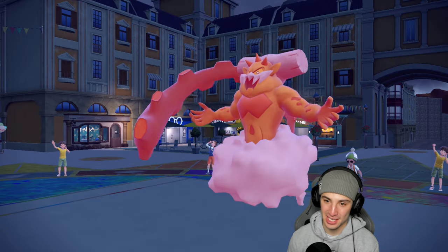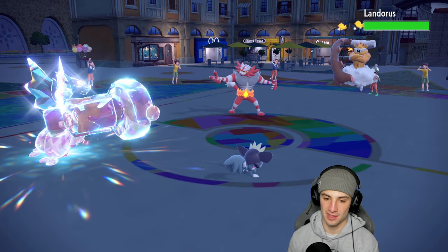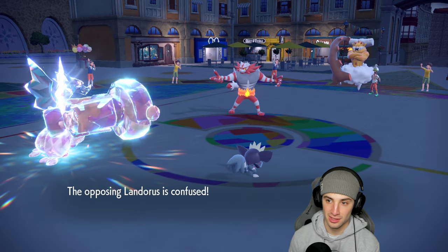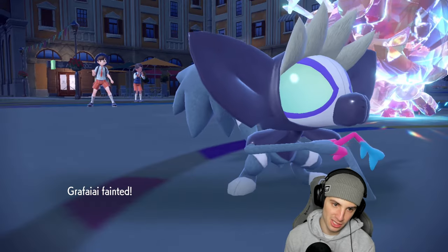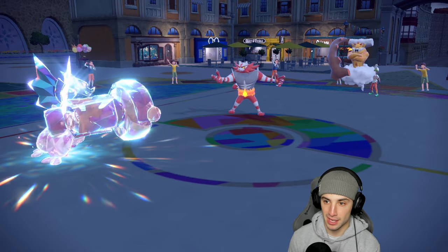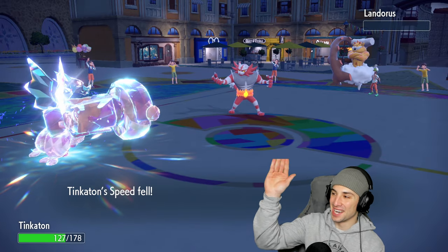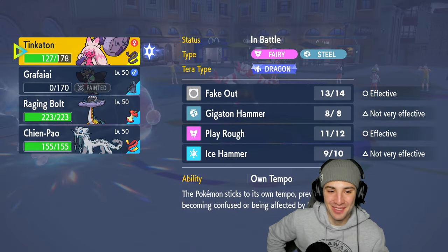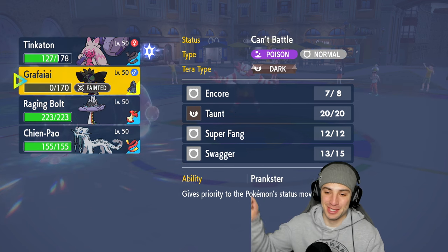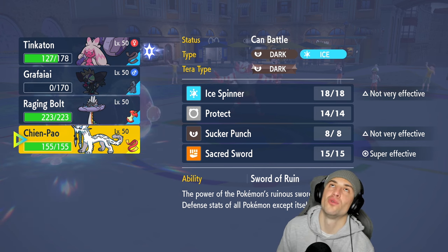Swagger comes out — boosting Landorus' attack while giving it the dreaded ducks. Of course the ducks don't do anything for me — they never work. They go Earth Power and Grafaya faints, wasting our Tera. But we get off Ice Hammer — bye bye Incarnate Landorus! Four times super effective plus the plus two boost. Ice Hammer just bonks it on the head — so funny compared to Wood Hammer which comes down like an actual hammer.